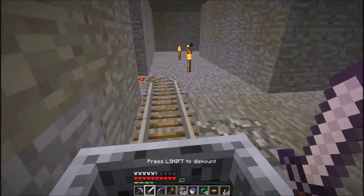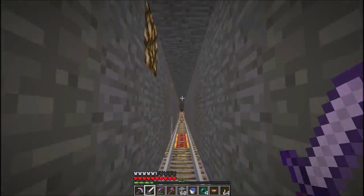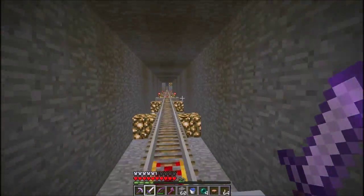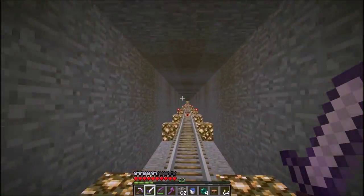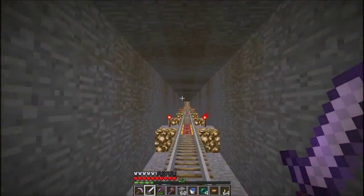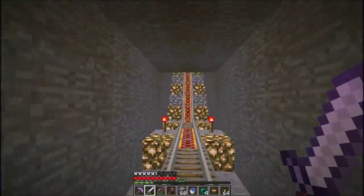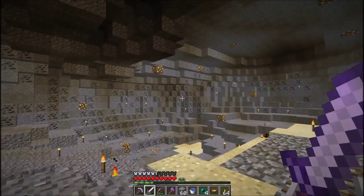First of all, here's our minecart track. I went ahead and laid this and it didn't take too long because Vex did most of the hard stuff. So that's not going to be something we're probably going to use a whole lot after now, but I tried to make it at least well lit. We have an action-packed — well, there's a lot to do today. We're going to take this minecart track and look at our new storage room.